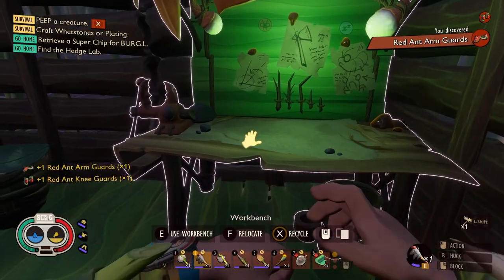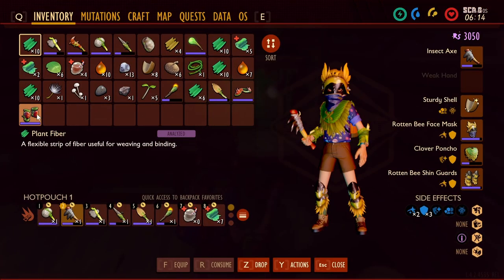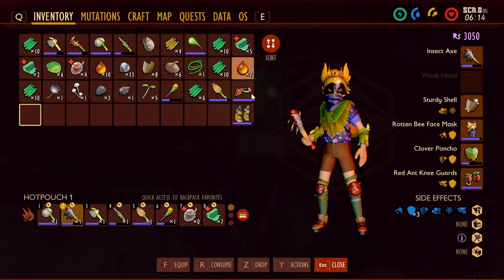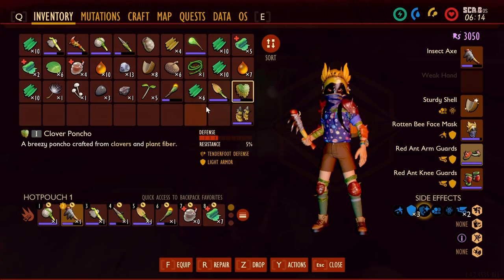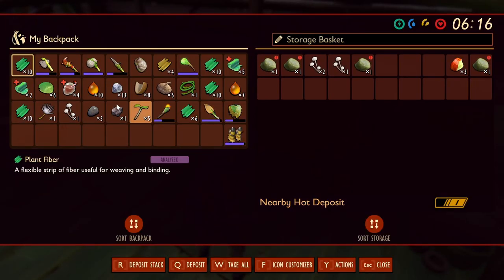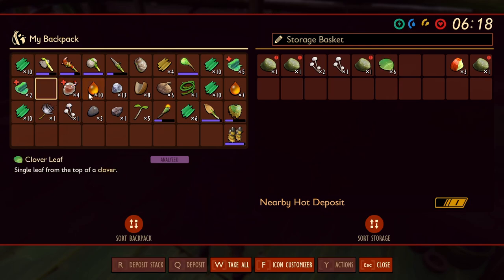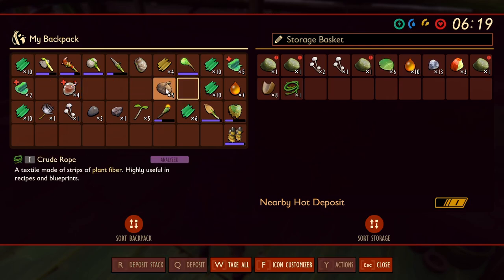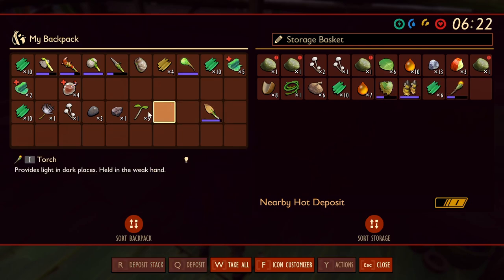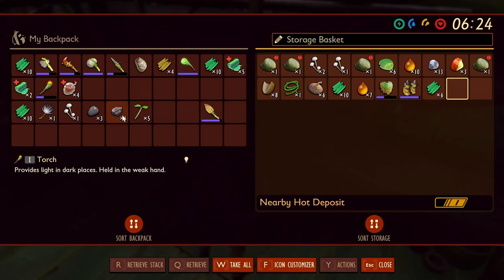Let's put these things on and equip. Okay, that's plus two. Now we've got to go grab some ant heads. Let's drop some of this other stuff in here — we don't need all this on us.